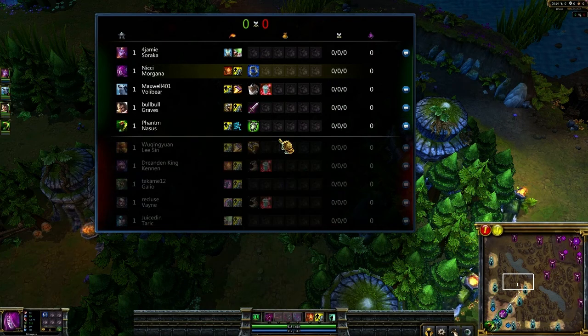Lee Sin went. Really? Kennen started with Boots? That's not going to help him. He needs extra armor to stop me.